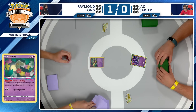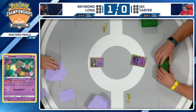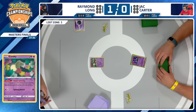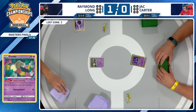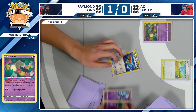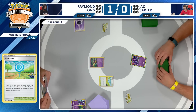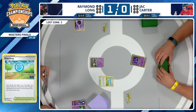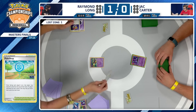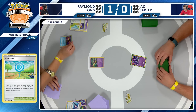Just a couple Energy cards in the prizes for Raymond, nothing too bad. Flower Selecting now — one of those cards was Radiant Greninja going to the hand off that Flower Selecting. Psychic Energy going into the Lost Zone. Pokestop — just one card here — a Comfey and Sableye going into the discard pile. Super Rod is great at the end of the game, not very strong in the beginning. Three cards now in the Lost Zone for Raymond. Radiant Greninja going to join the field.